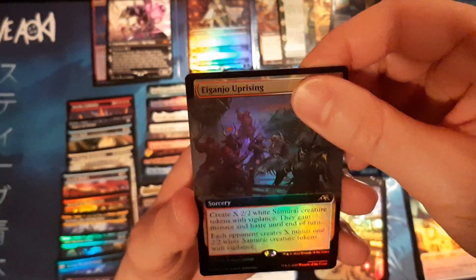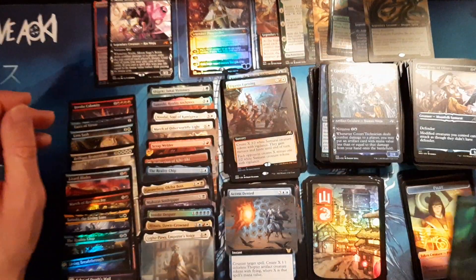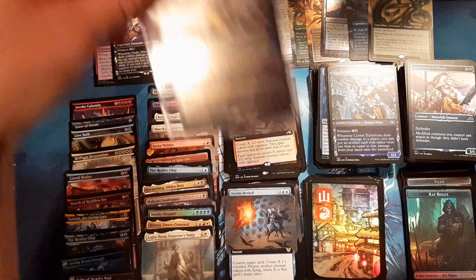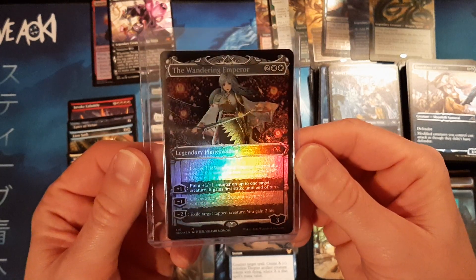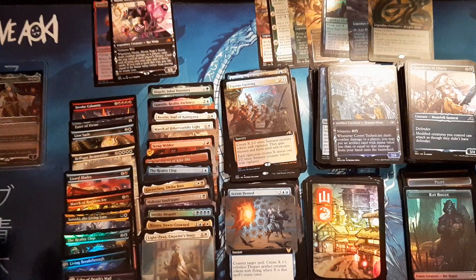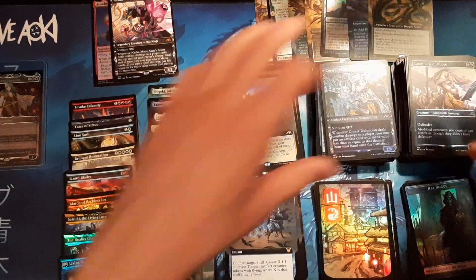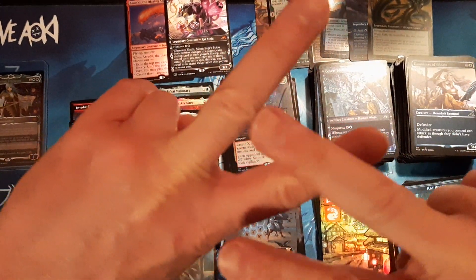Finishing off with a Ganju Uprising — wah wah. But still, this box was amazing — two, four, six, eight, ten mythics! And of course, for the thumbnail, the big hit of the night — beautiful Wandering Emperor. Please subscribe, like, tell your friends. I appreciate it — send me a comment. I love chatting with you guys. Hope you liked it, because I love it and I love you. Peace!